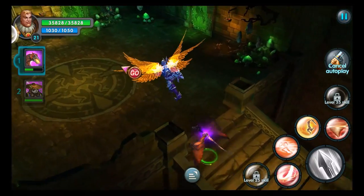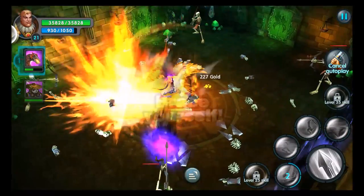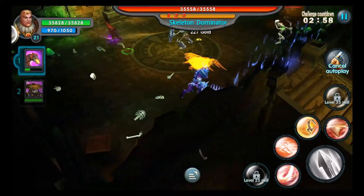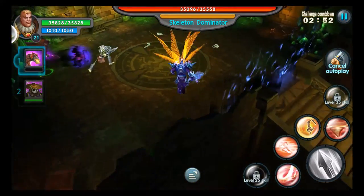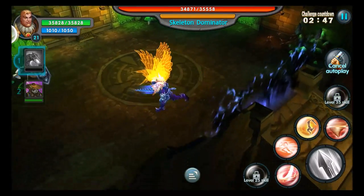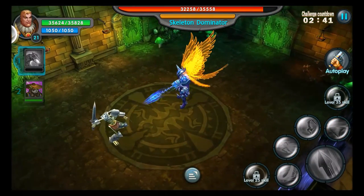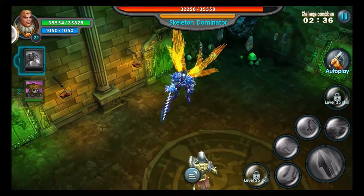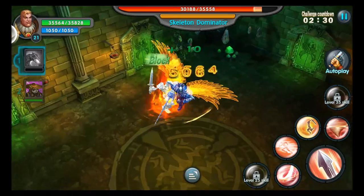Moving on to stage three — this should be where the boss is. First wave has those guys plus ranged while the boss is coming out. You're going to want to take out the ranged guys first. The boss's name is Skeleton Dominator — he is one of the skeletons with the shield. He has a multiple-hit combo and a kind of shield bash.